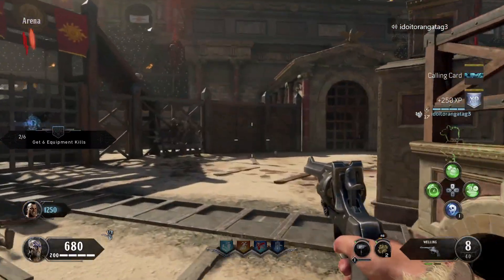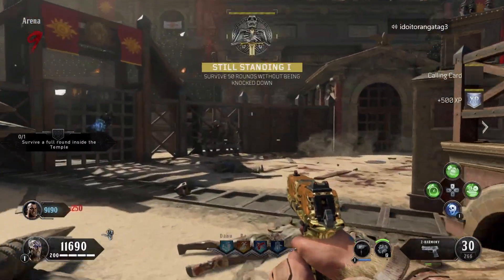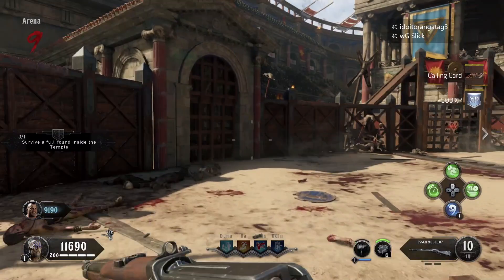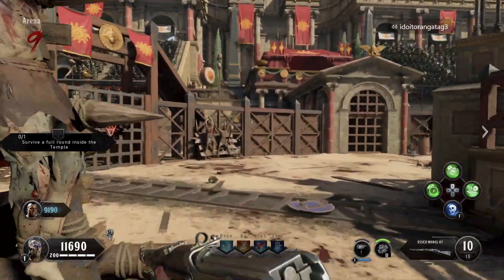There are a couple of rounds to be aware of as you're going through this. Round nine, as you see right now, is the first round of Gladiators and Tigers. Both of them can do some damage to you, but you shouldn't have any problems in this first wave of them.